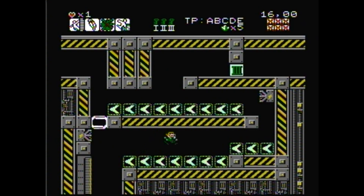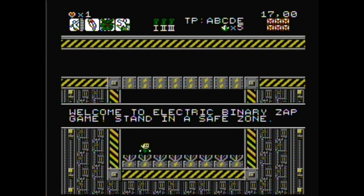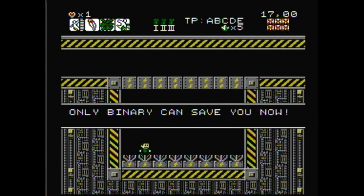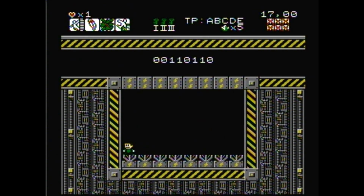We actually have to do this one too. Alright, the minigames begin. We're going to see some binary codes. In binary, zero means deactivated, one means activated. So if we see a one, we want to get away. Yes, the binary zap game. Standing in the safe zone — off bits are safe, on bits are not. Only binary can save you now. Pausing has been disabled, so you can't even pause to look at where it's going to be. You just have to be able to react accordingly. This is a neat little thing — I like this one.